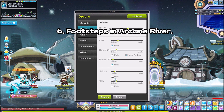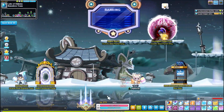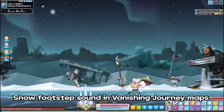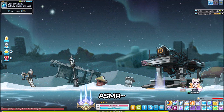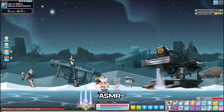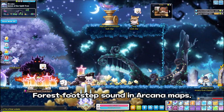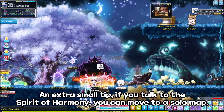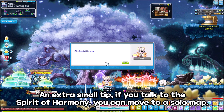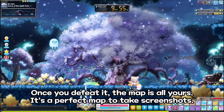Six, footsteps in Arcane River. I adjust the sound settings so you can hear it better. Snow footsteps in the Vanishing Journey map, and forest footsteps in Arcana maps. An extra small tip: if you talk to the Spirit of Harmony, you can move to a solo map. Once you defeat it, the map is all yours. It's a perfect map to take screenshots.